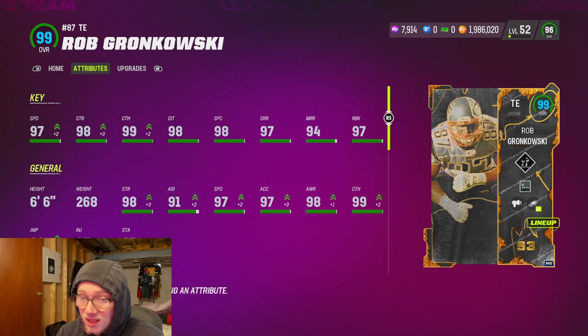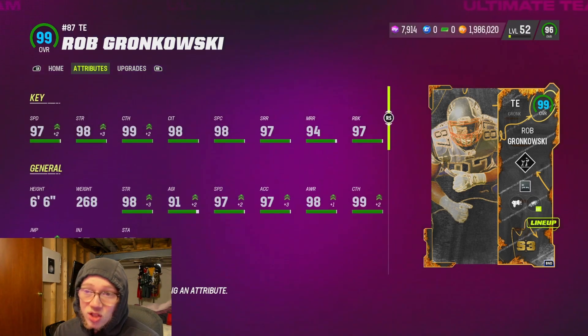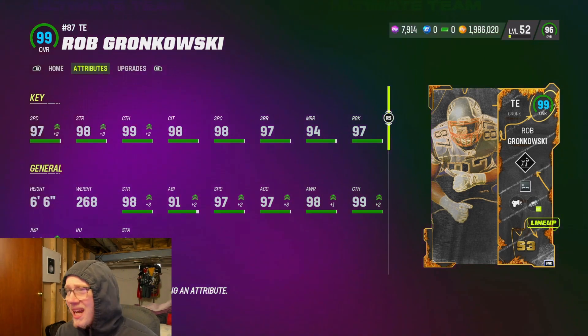His stats are pretty crazy — he's 6'6", 268 pounds, 97 speed, 98 strength. He's got a 97 route block and he can route run. All these things are great on paper. You guys are about to watch a little gameplay with him.